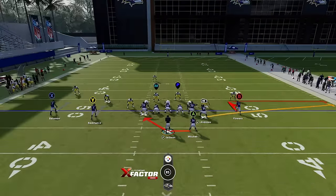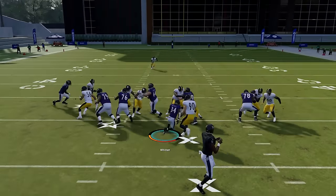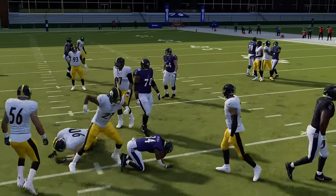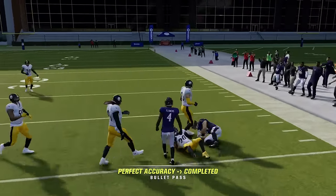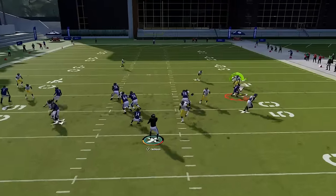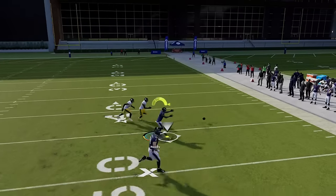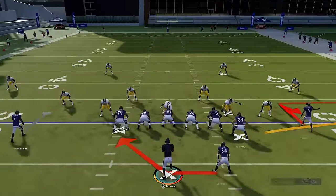The RPO zone stick is an auto handoff — you don't have to hold a button. It's similar to the inside zone but goes out a little more. You also have some options with the B and the RB route. If it's a zone coverage, you can throw to these guys, but you have to do it so quickly it doesn't feel like a realistic option. I would mostly just treat this like a run play, with the option of the tight end if it's zone coverage.